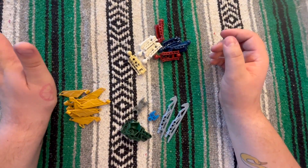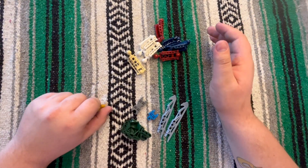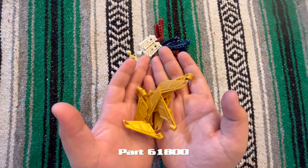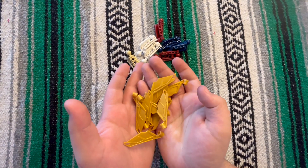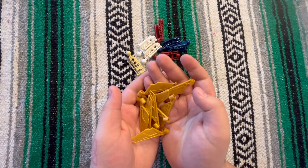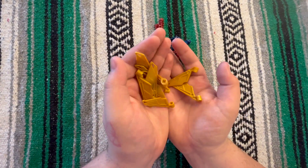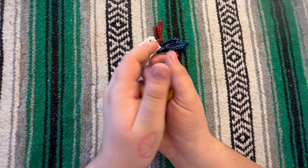Alright, so this is my haul from Tyler's Bricks. I got these gold wings — I think they're pearl gold. I don't know what I'm gonna use these for, but they're pretty. I think they're Ninjago pieces. Anyway, I don't know what I'm gonna use them for but they're pretty so I got them.